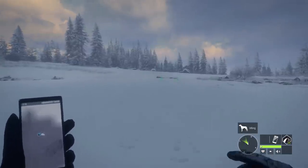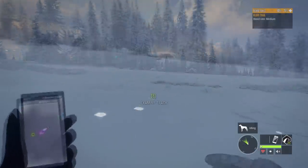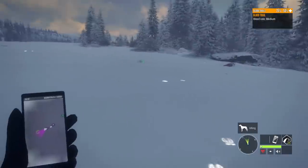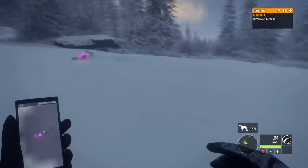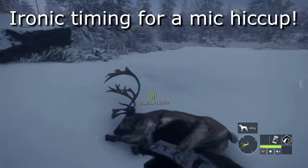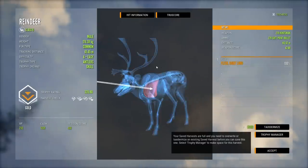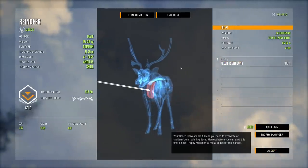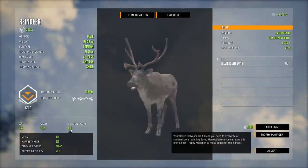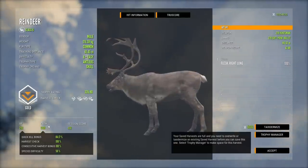A single lung with a soft point versus double lungs with polymer tip - with the 270 the single lung soft point might have been better. There is some kind of sound bug going on: no wind sounds, and only every third step gives us half the audio before it cuts out. Anyway, single lung with a 270 at 200 meters - we lost about 20 of the maximum score, which would be 450.